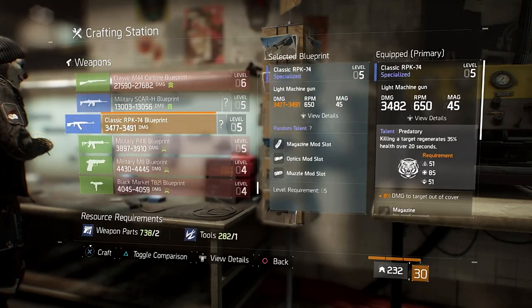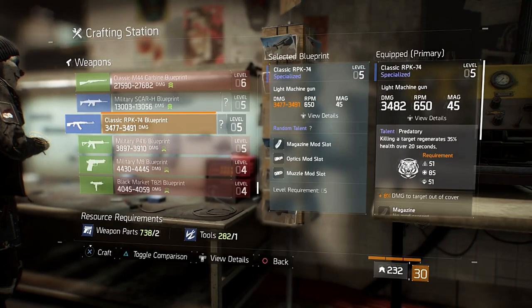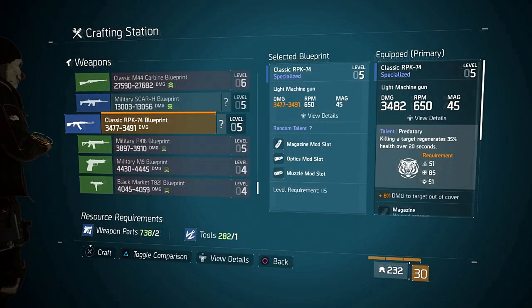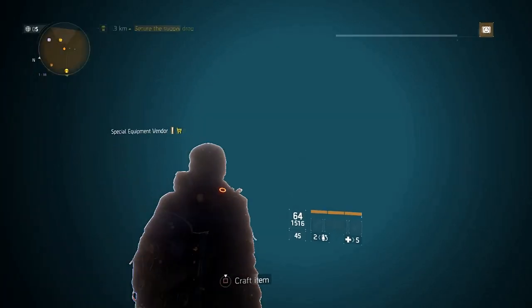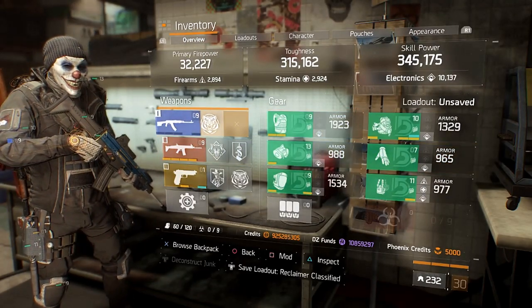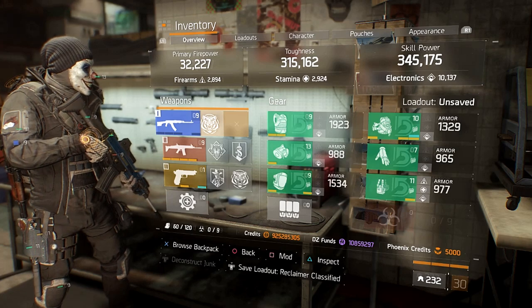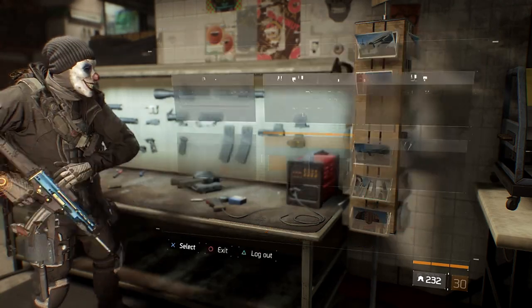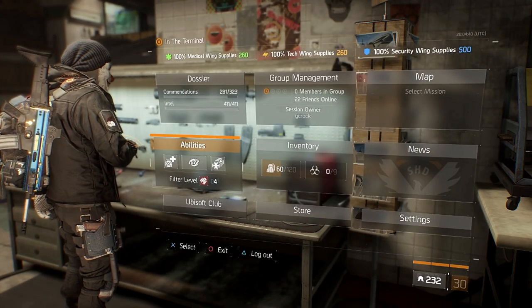The best one I'm going to use is the classic RPK-74 LMG blueprint — as you can see, it only does 3,477 to 3,491 damage, so it's hardly hitting anything. That's the gun I'm going with. I've already crafted it and put it on my build. The build you're going to want is a reclaimer build — I've got mine here with the gun in slot, no mods on it because I don't want it hitting any harder.